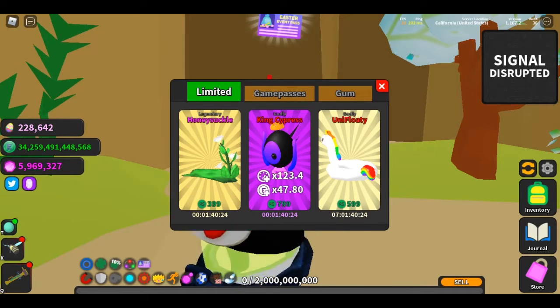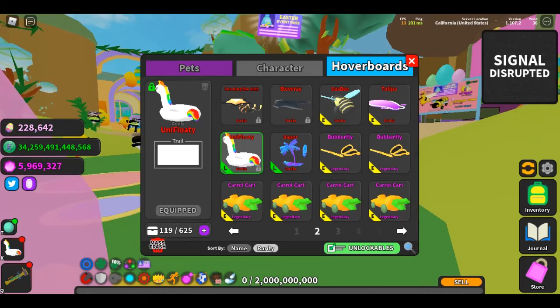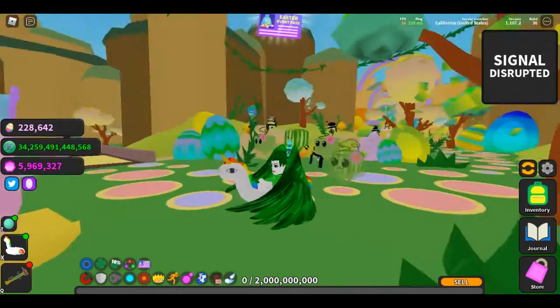New this update is the board Unifloaty, which is actually a concept I co-created with my friend Secret Chicken. It looks like this and I think it's the first hoverboard designed to go around the player's waist.